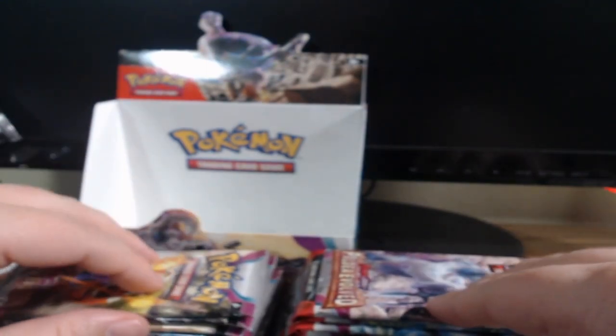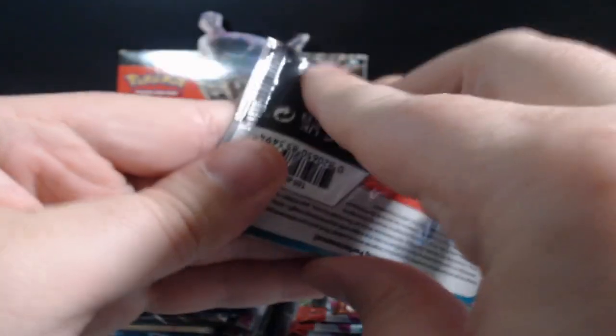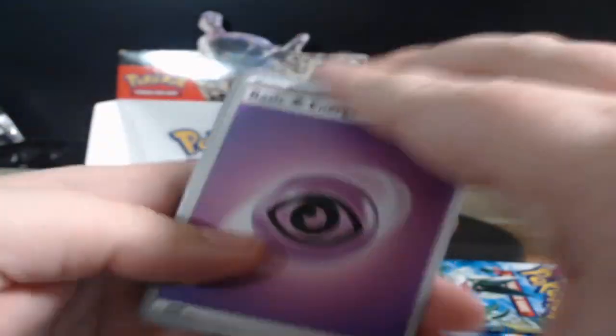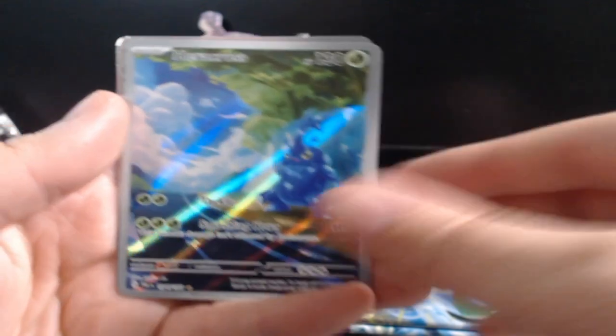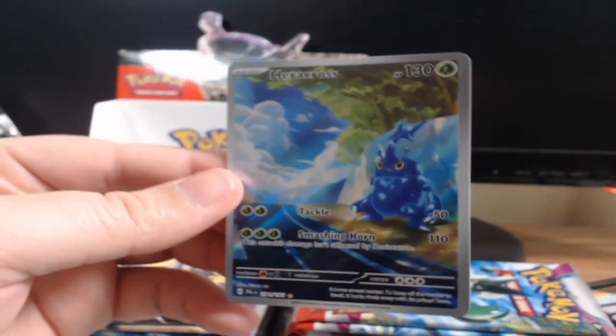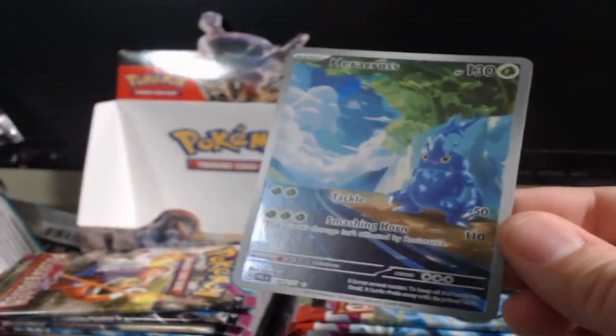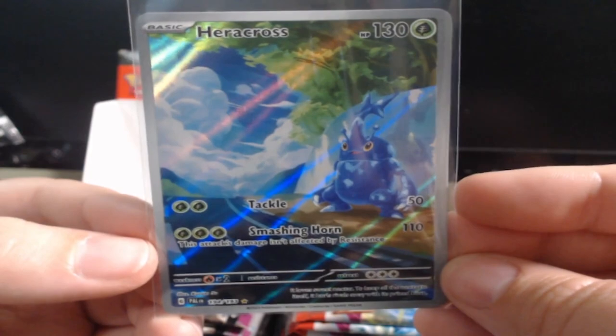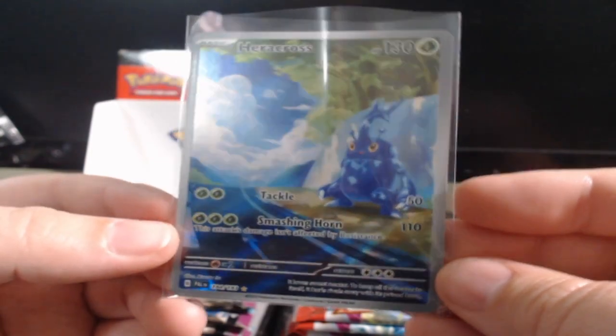We have four more to open — pack number three! Oh yes, pack number three. We got Glimit, Bramble, Shinx, Naclstack, Gotharita, Honchkrow, Pseudorudo, Palmy, and Heracross — looking amazing, looking amazing! Oh my goodness, super off-centered on the right-hand side. Just by looking at it, that right side is super thick. But it's a beautiful card nonetheless — Heracross just chilling on the side of the road.